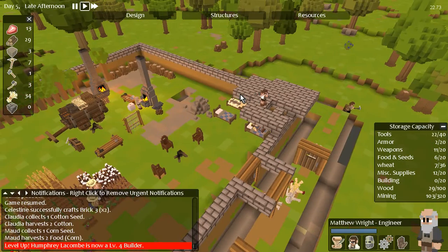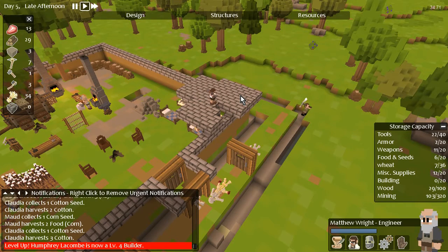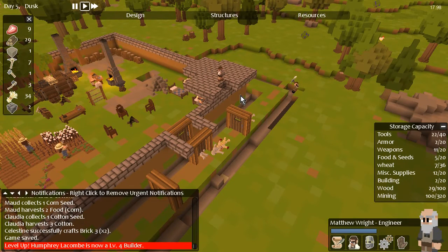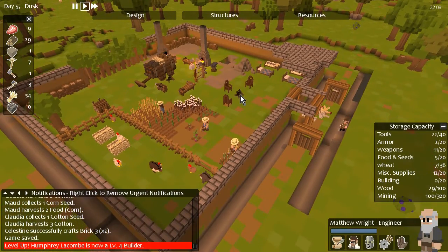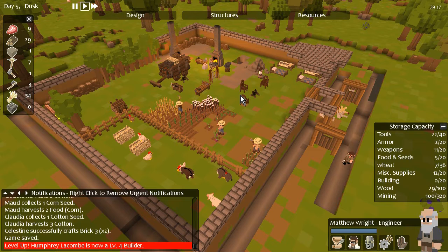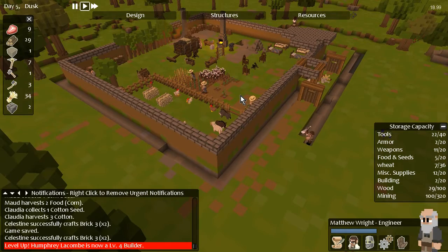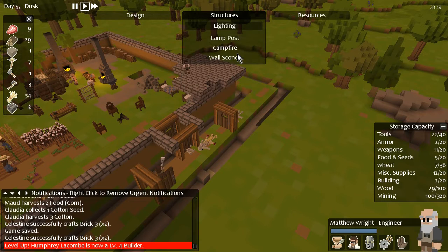How much food are you pulling in, just out of curiosity? I have 306 right now — it's gone up. I think I started the day at maybe 200, so I brought in nearly 100 food today. I've read on the forums that one of the things that can trigger a migrant is if you have a large sudden influx of food. If 30 or 40 units of food are deposited at once, that instantly triggers a migrant check.